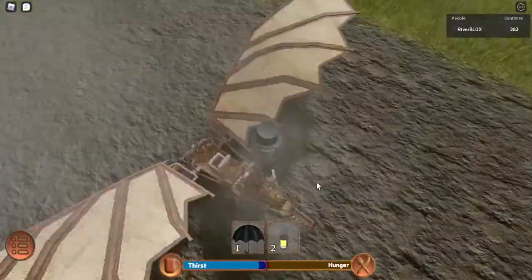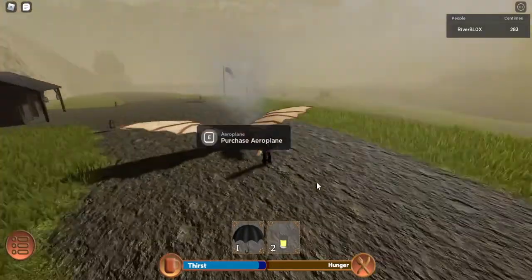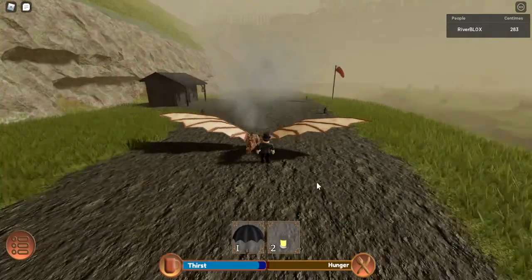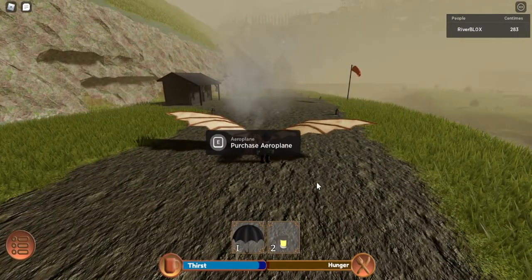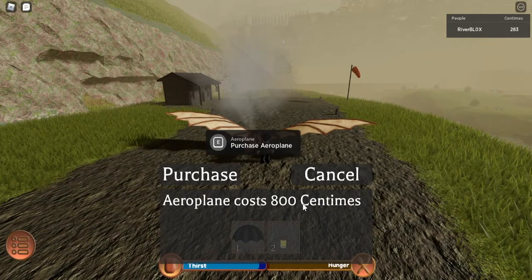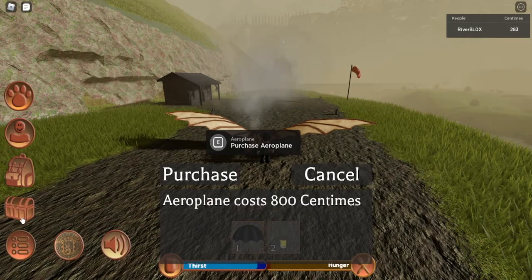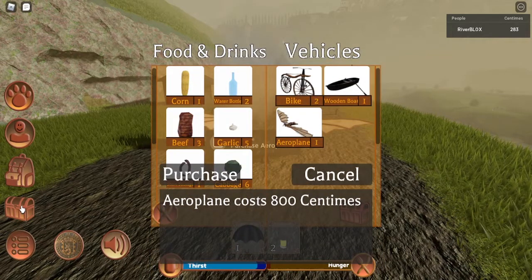If you approach the aeroplane, let's move the camera around slightly — there it is. You can purchase the aeroplane. Move the camera around until you can see the purchase option and click E to purchase the aeroplane. It will cost you 800 centimes. Good grief, 800 centimes? That's a fortune! I can't afford it. But luckily for me, I bought one earlier, which is why I don't have the money in my account — I've already bought it!